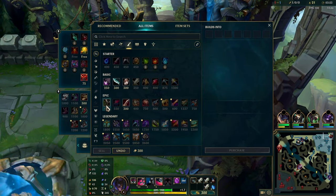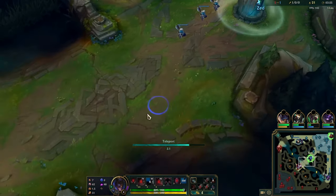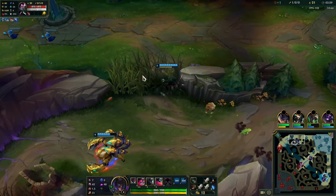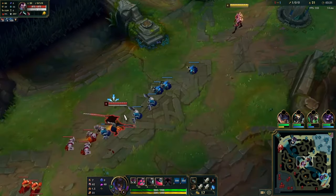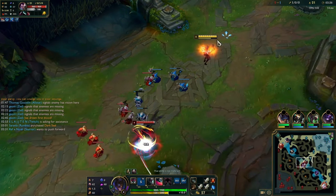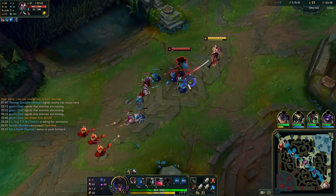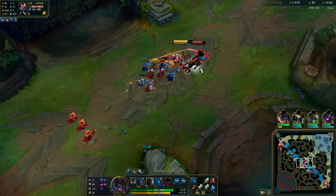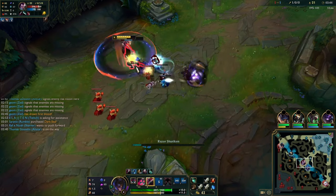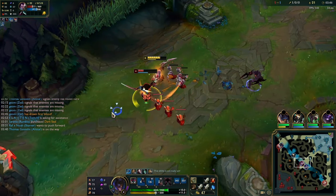Another thing to note: I go boots and double longsword instead of pickaxe. Boots in general are very good to buy early against champs like Yasuo or Yone who rush tier two boots. So you should do that. Alistar is coming now so I just trade a bit - W over his tornado - that's something you can do right there. He flashes, which is fine.